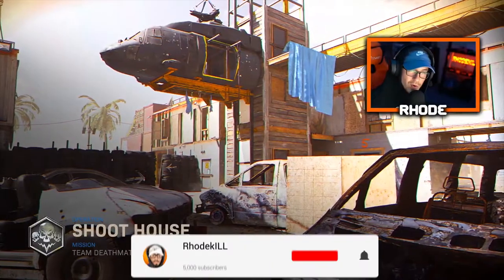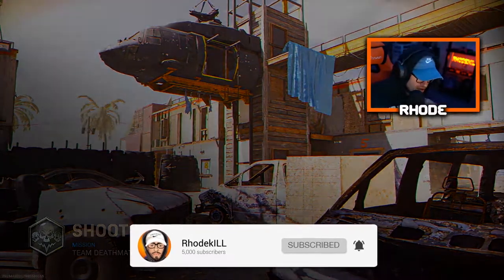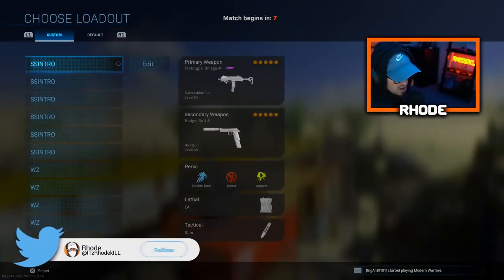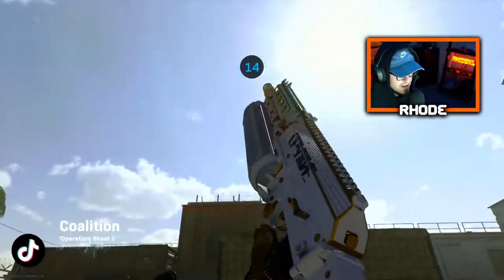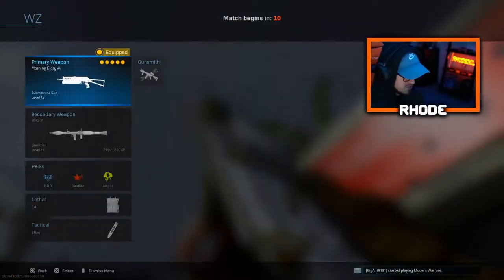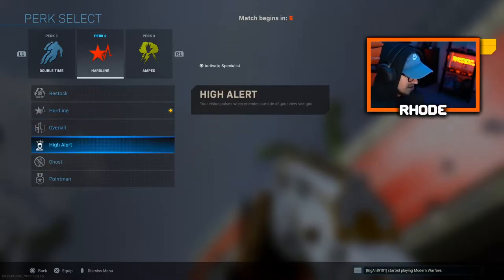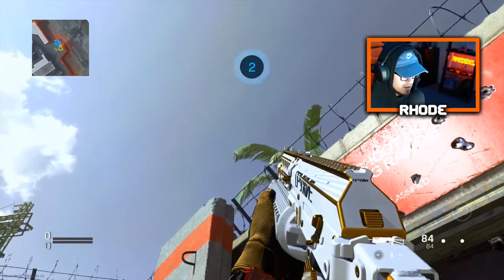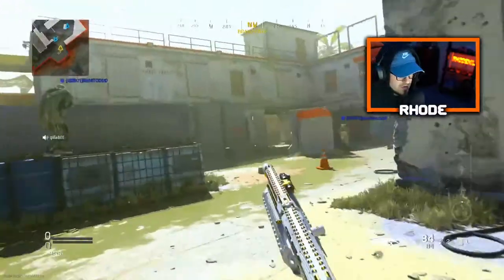Yo, what's good YouTube? Back with another video, man. Hopefully everybody's having an amazing day or night. We are gonna be using this new Morning Glory Bison — it looks really clean, not gonna lie. Let me change this class up real quick. I'm gonna put on double time. I was playing Shipment so I was running it, but let me put on Ghost. Let me take another look at this — it looks really good, man. We're gonna see what we can do with it; we haven't used a Bison in a minute.